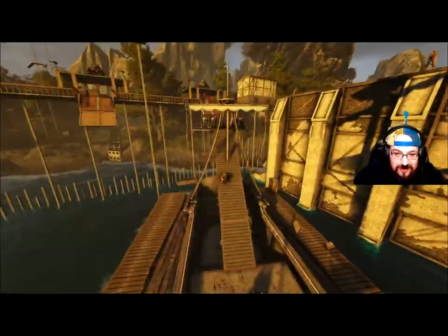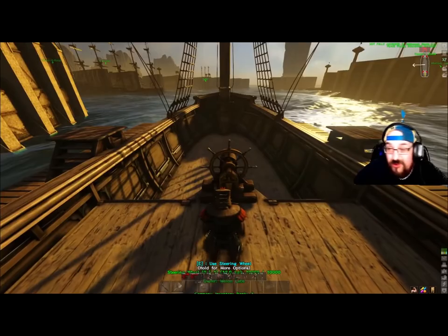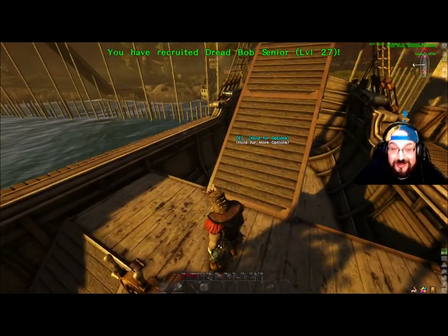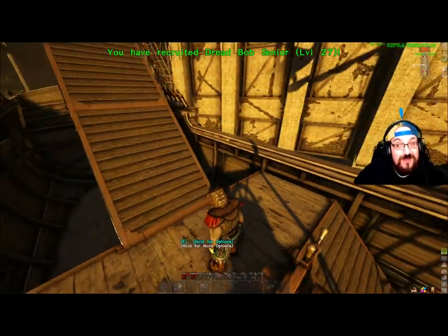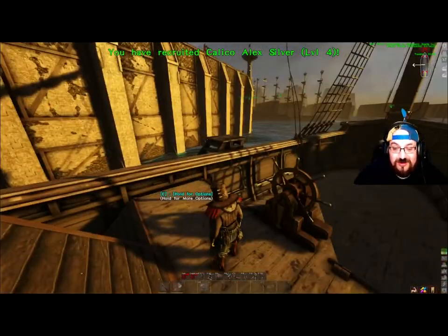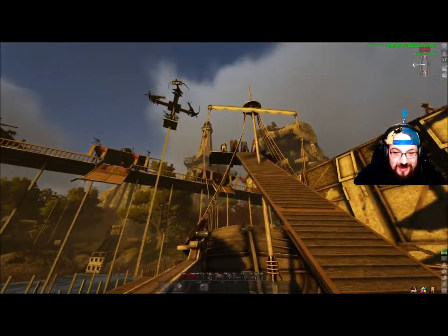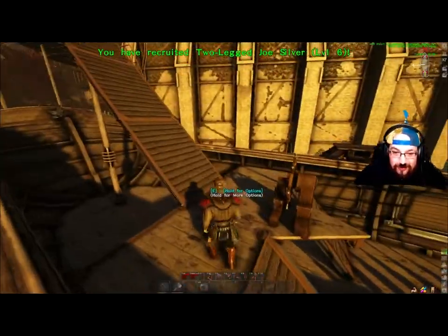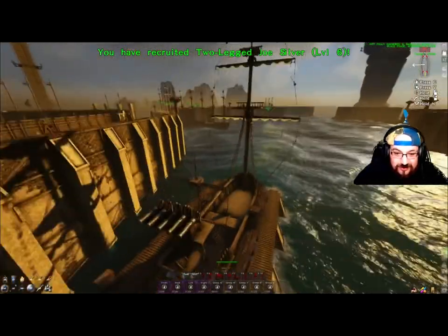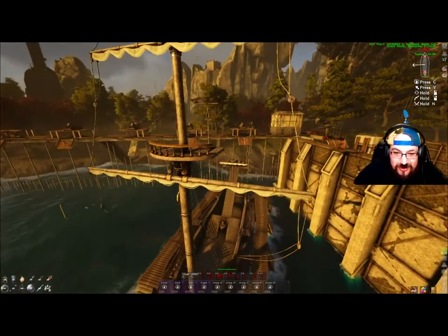That's the basic setup. The bonus about this — and here's a little secret — if you're getting chased and there's a boat that's much faster than you, you just demo this and it all falls down. You'll lose a significant amount of weight, because cannons outside of ports weigh way more. So that's the basic T version.